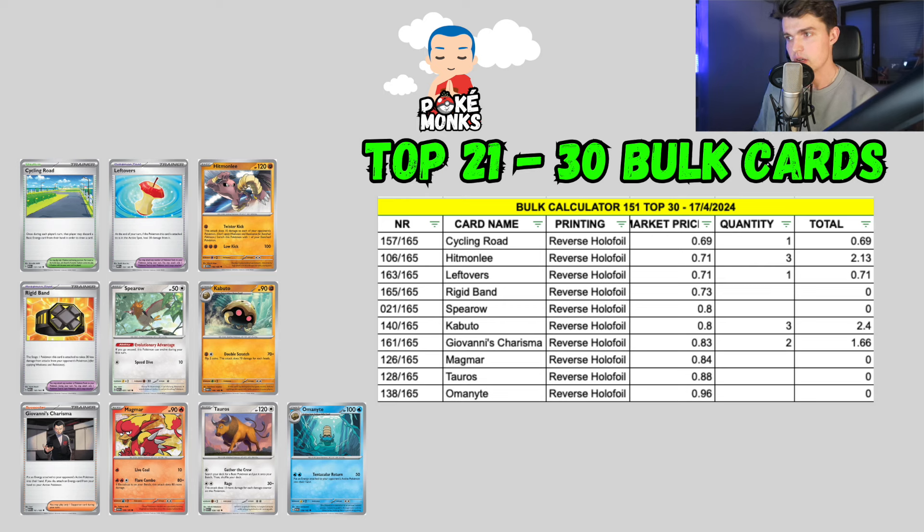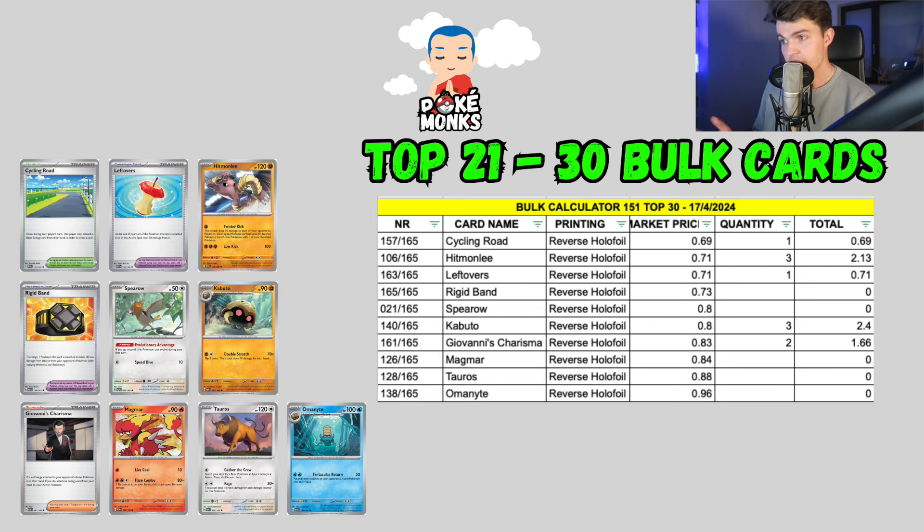These 30 cards are all reverse holofoils and are ranging between 70 cents and $2.50. 70 cents is probably the value of the highest common bulk cards out of every other Scarlet and Violet set, but in this case it may be interesting to take your 151 bulk with you, follow along and see what's worth it in today's market so you can sell them, buy missing singles, and complete your 151 set.